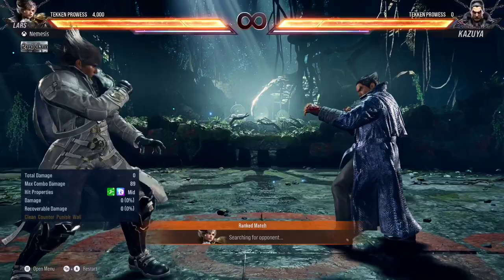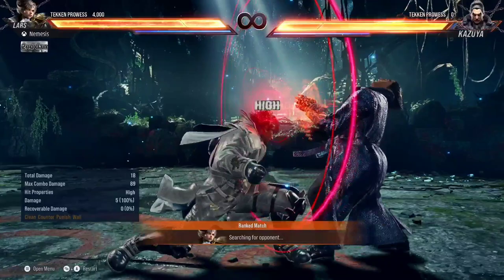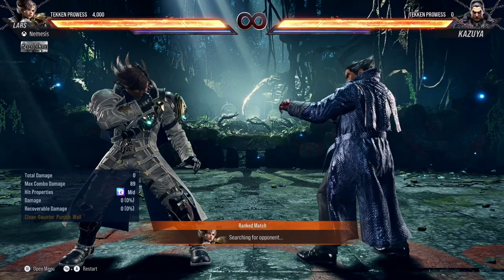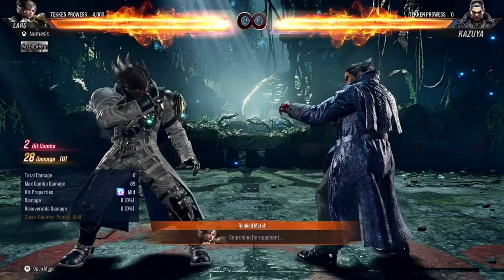His second one is 1-1-1. Definitely top 5. What makes it good is, first of all, it's a Heat Confirmable — a 10-frame string buff. This makes it so that you can fish for a Heat Engager, which is really, really good. Not many characters have a 10-frame Heat Engager. I think only Law has that as well, so it's only Lars and Law, which makes it really, really good. A counter-hit get-off-me move into Heat — this is amazing. Top 5 best Heat Engager. It's so strong, and it's Hit Confirmable.